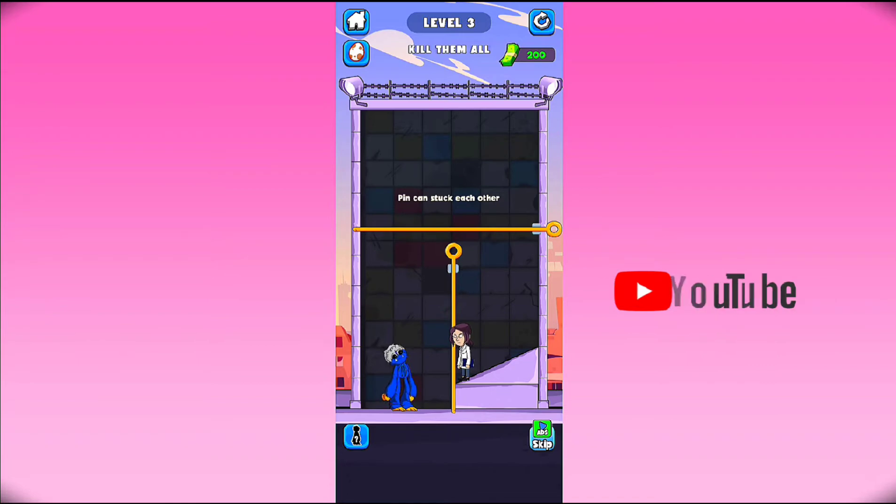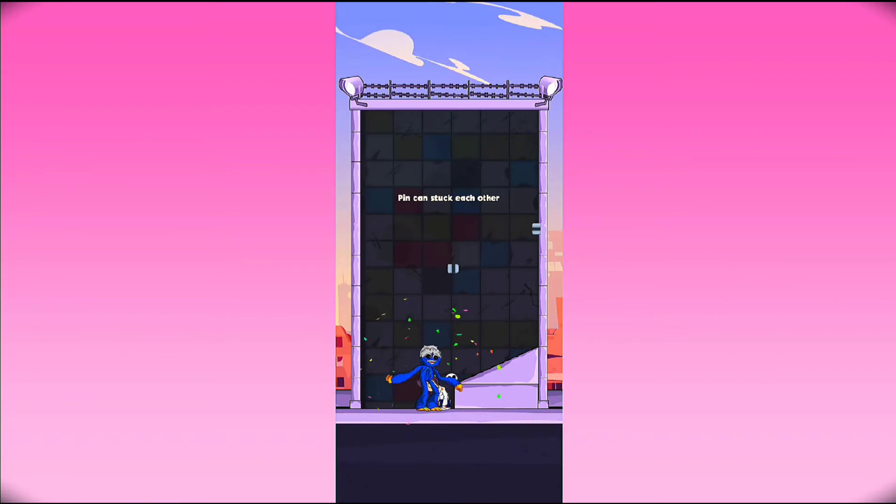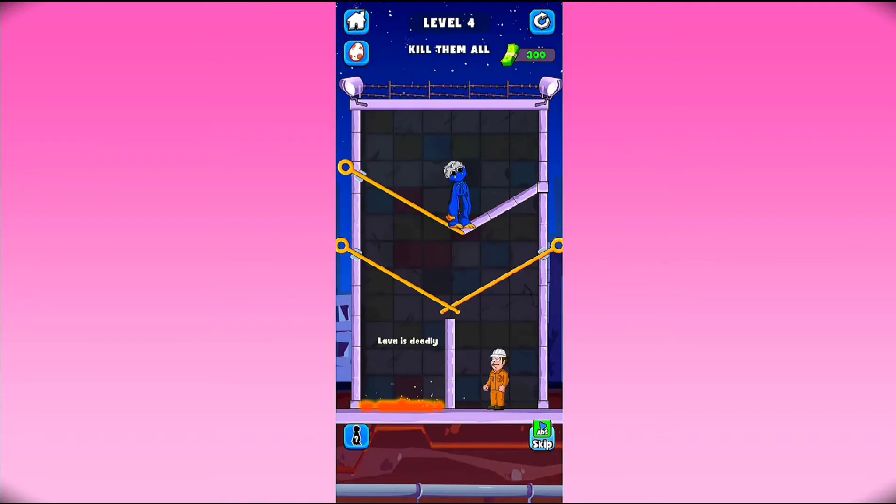Now just swipe this pin here and swipe this and kill this girl as well. So there, the level is completed. Now just tap on here again to see what the next level is. Level 4 begins.